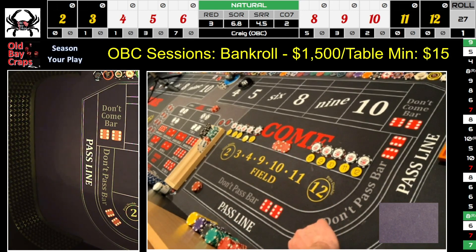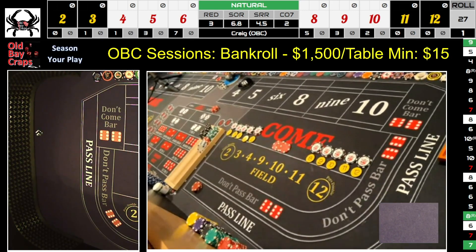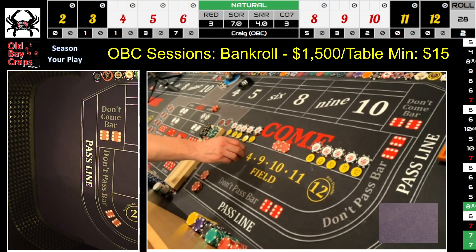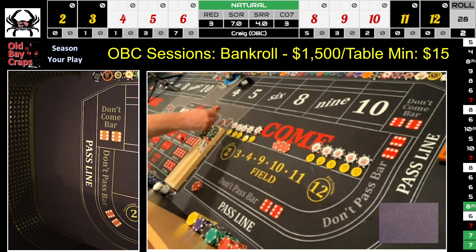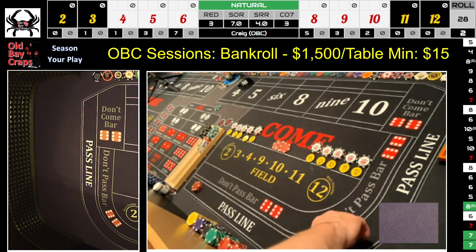I hit the camera on that toss — it was a six-one, another come-out seven. Again, it's a push on the world bet. We win $20 on the pass, $15 repays the ATS, and we take the extra nickel to press to a $25 world bet. What I love about the world bet is it doesn't lose on a come-out seven or any kind of seven.